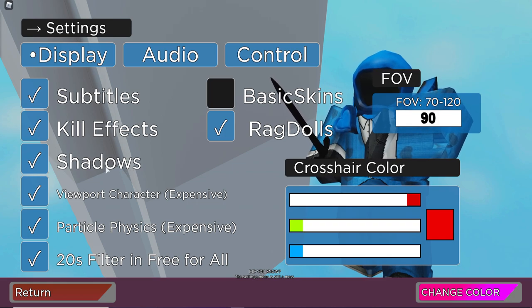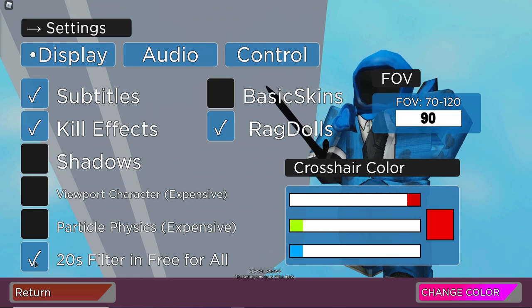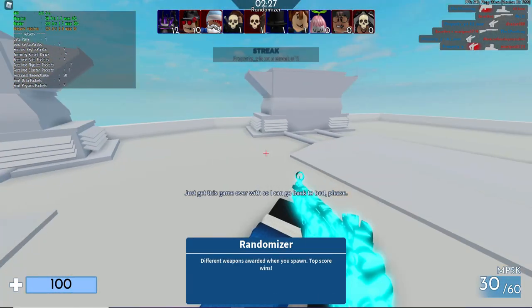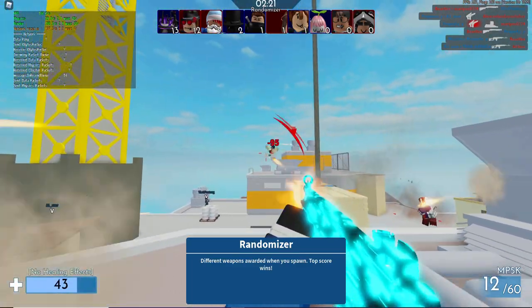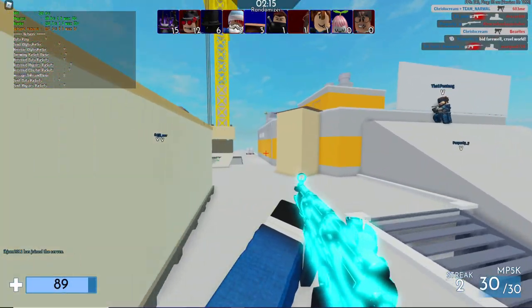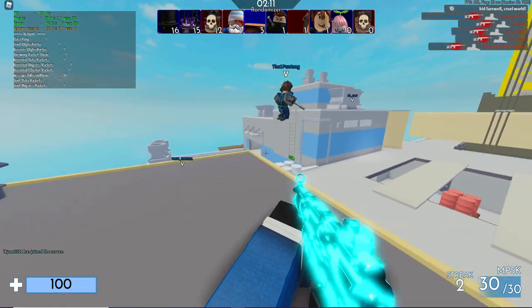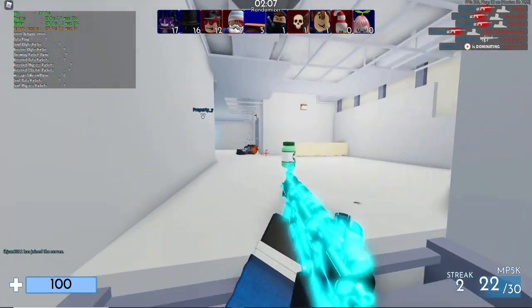First thing: get rid of shadows, get rid of viewport character, get rid of particle physics, and get rid of 20s referral — these destroy your frames hard. Let's go into Arsenal. Already I have 200 fps. Before I had 80 to 100, maybe in the 120s, but now I'm in the 190s to 220 range. The game feels a lot smoother too.